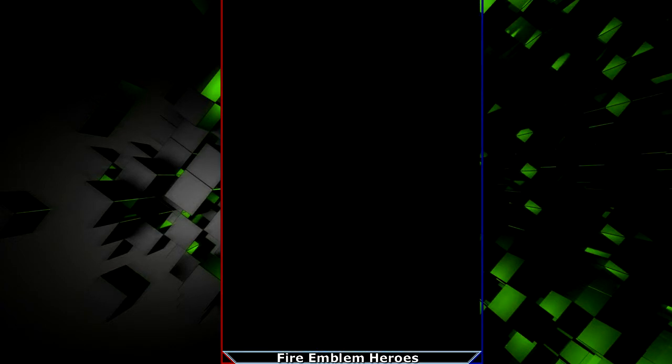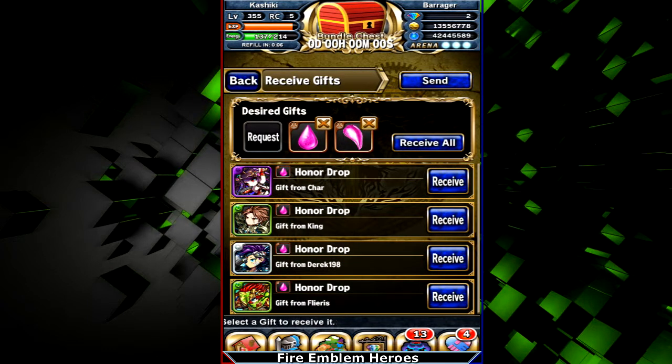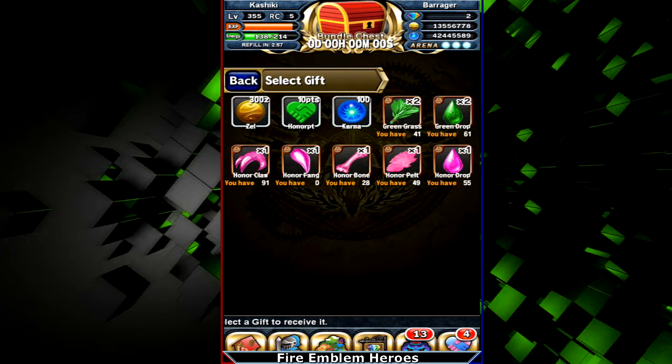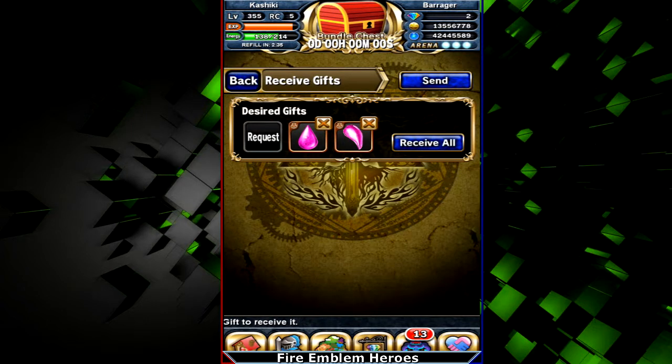We're going to go over the social menu. It's pretty self-explanatory for the most part. The gifts — you can hit each of these spots and choose what you want. It also shows you how much you have of each, like for the honor thing. People only really use these when they're trying to craft a certain type of spear.